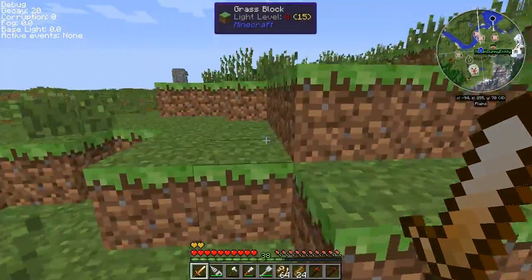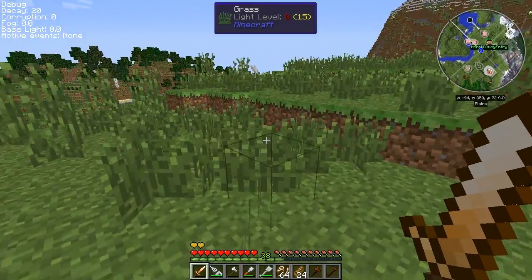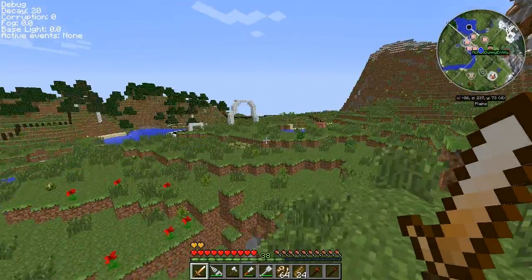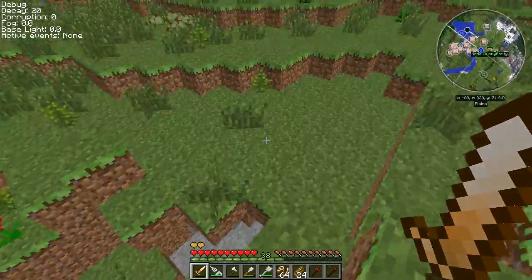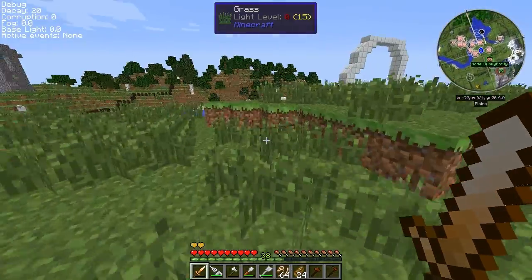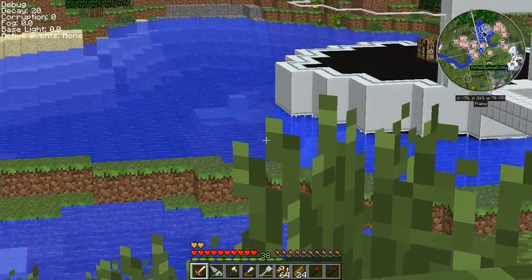I'll flatten all this land so it's a little bit better. We're trying to get the Mosasaurus DNA so we can actually have a Mosasaurus in there. I know we got a Colacanth in here — at least we should have a Colacanth in here. They're just swimming around.